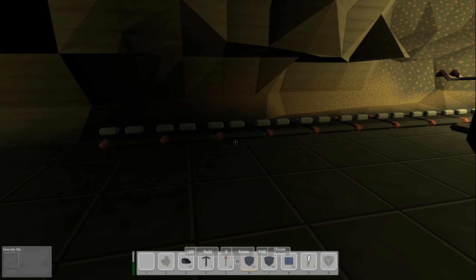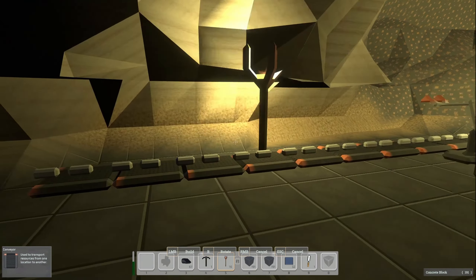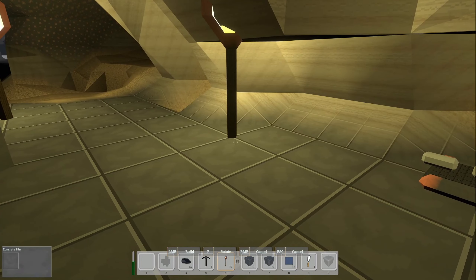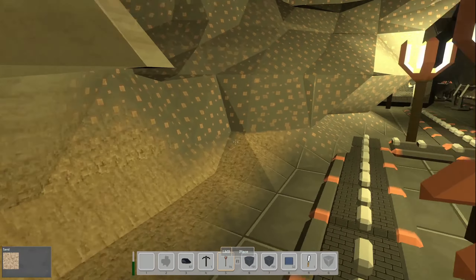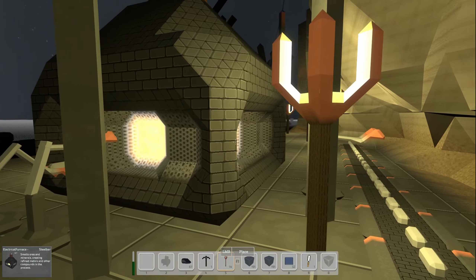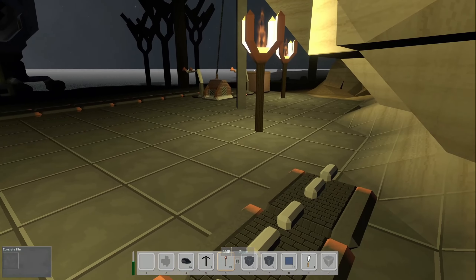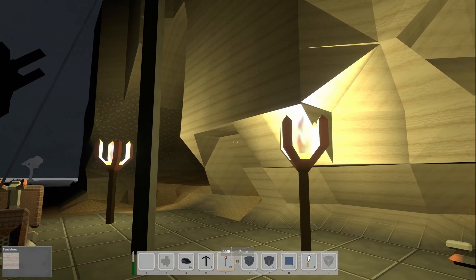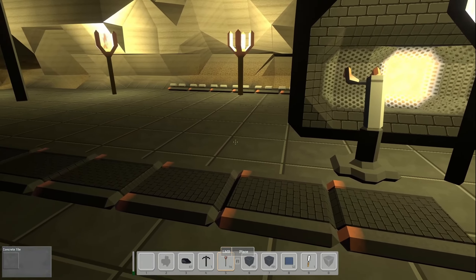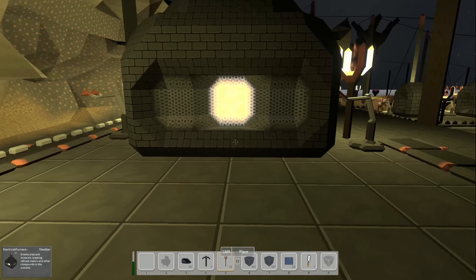So we started running a belt back this way. I just picked the wrong block and picked that up — this is what I really wanted. Our plan for the steel beams was to run the iron bars into a row of electric furnaces. In fact, we could put these things right next to each other — I might be able to get three in a row just right next to each other. I think that's what I'm going to do. So that's why we have the iron bars going here.